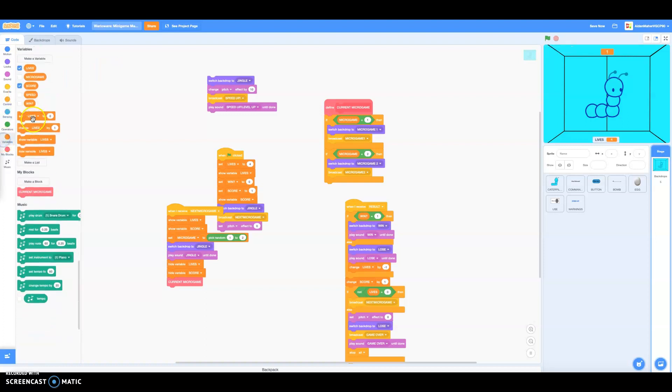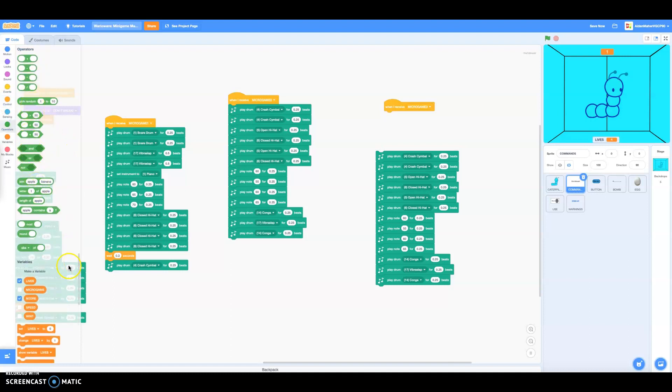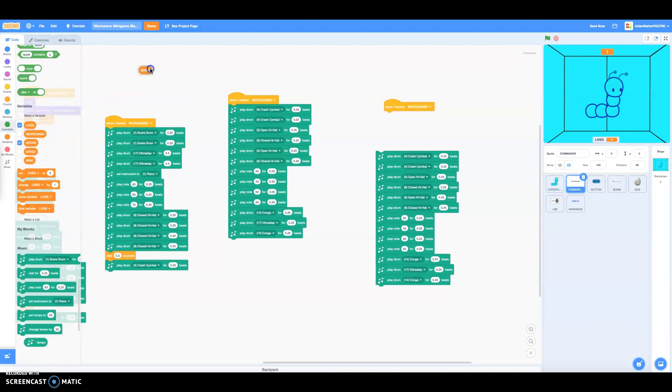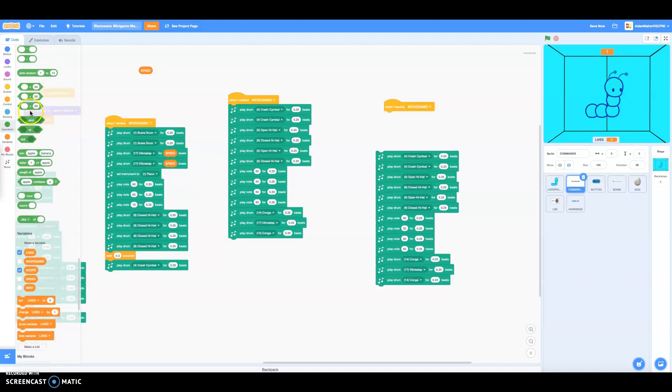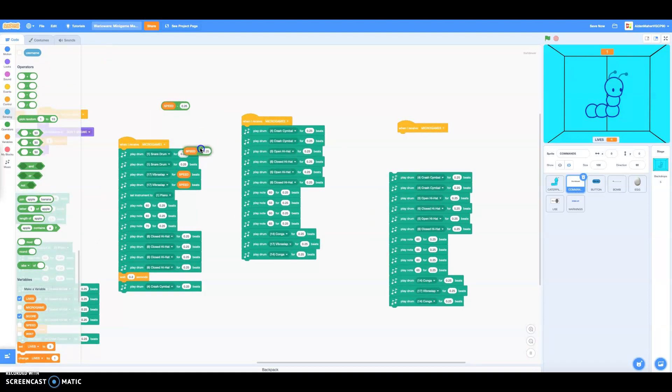Speed will tell you if the games are going to get harder or not, so we've got to set the speed first. Every time I do speed, I can do the original speed or not. If you have 25, then you do this — that means games may go faster. But if you have your own music, don't forget to change the pitch up. Every time speedup occurs, we will have a certain pitch.